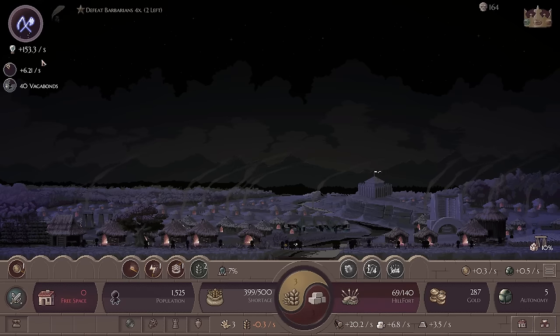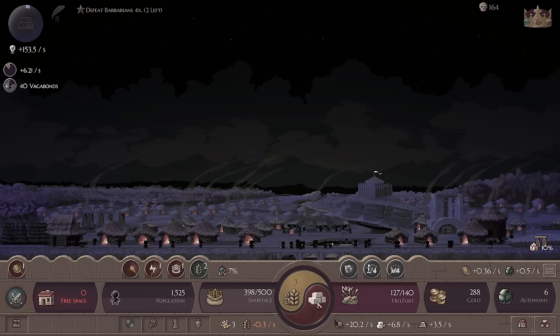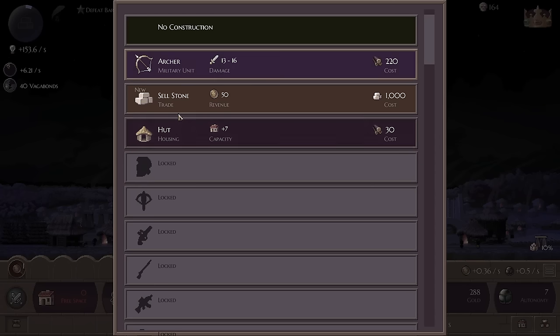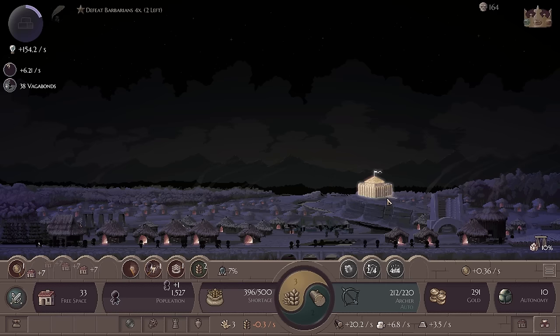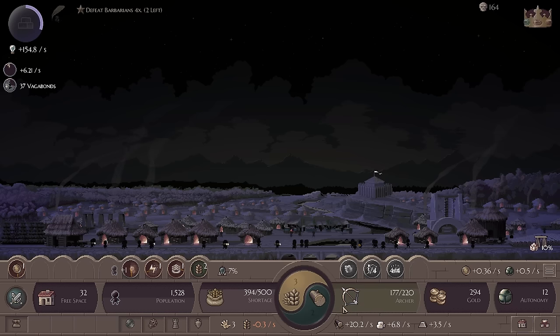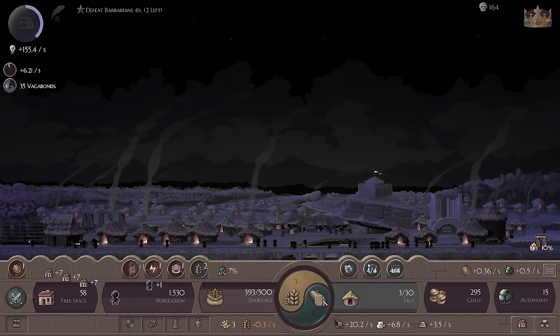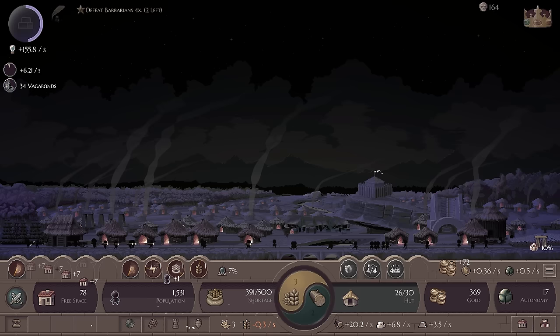I'm just going to turn off autonomy for a little while so we can stack up some autonomy. Autonomy is a nice resource to have because you could just have the computer take over for you. So I can hold this down and now the computer is going to create archers and stuff for me, which is kind of nice. But I would rather stack up some autonomy because it does use up autonomy by clicking.